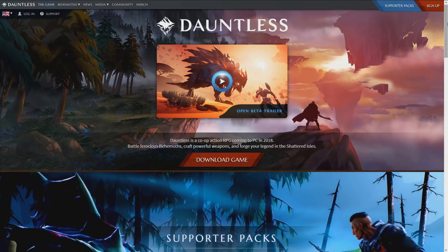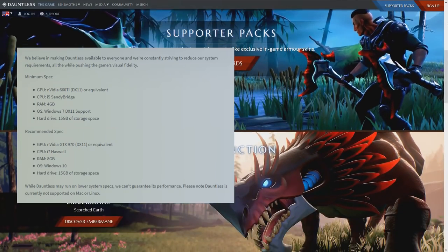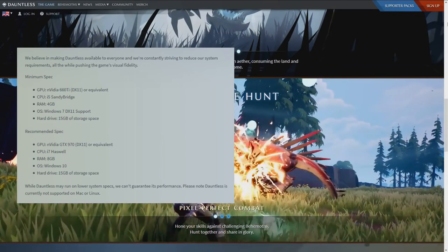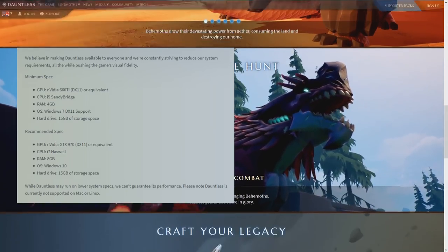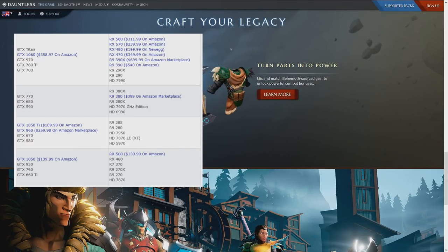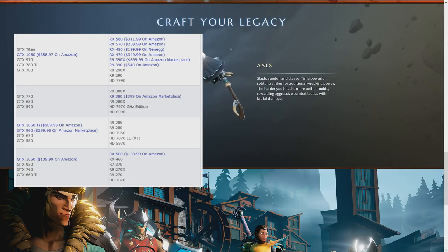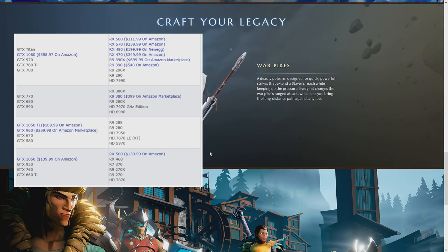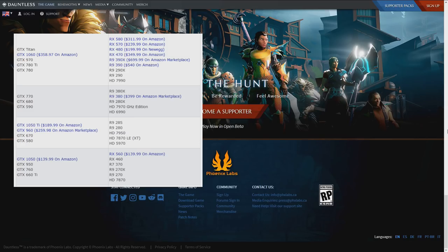The system requirements are fairly reasonable. On the minimum side, you need an Nvidia GTX 660 Ti, an i5, 4 GB RAM, and Windows 7. On the recommended side, they recommend a GTX 970, an i7 with 8 GB RAM, and Windows 10. For graphics cards, these are the cards fitting the minimum to recommended range — on the low end you need a GTX 660 Ti, or on the AMD side an R9 270 roughly.